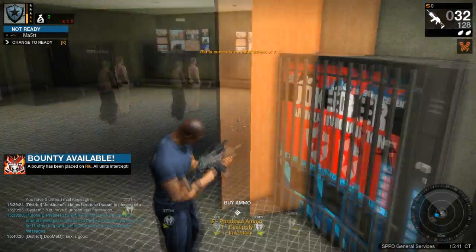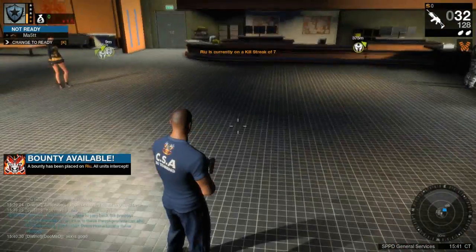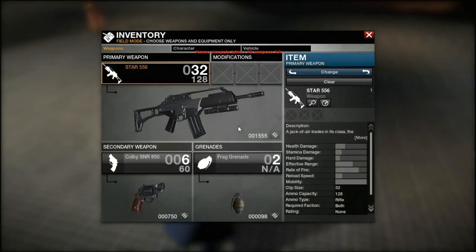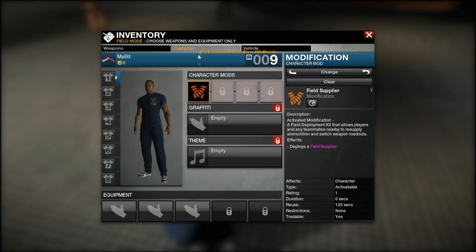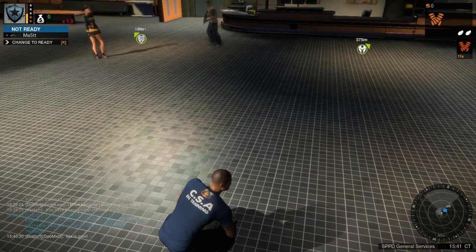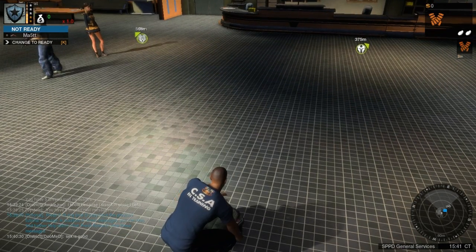Okay, let's activate the field supplier we just equipped by hitting the 5 key. At the field supplier you can do the same as the vending machine. You can use it any time you want, but remember there's a cooldown before using it again. You can only use the field supplier for a certain amount of time. You can see on the right side of the screen how long it takes before you can use it again. If you're a premium player, the cooldown will be half the time compared to a non-premium player.